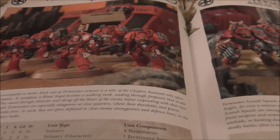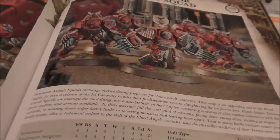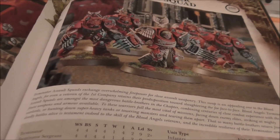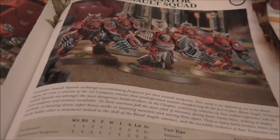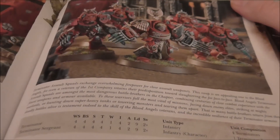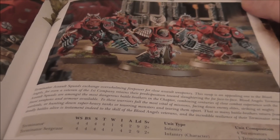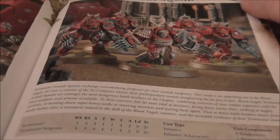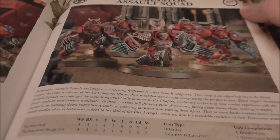Still in elites, you have terminators and terminator assault squads — both pretty standard, not much different than before. Now your terminator assault squad can have a banner, so you can put your new Blood Angel captain in terminator armor with them and have the standard. Not really a command squad since there's no apothecary, but it makes a nice fluffy centerpiece. I'll probably pick up one box of the new terminators just for all the pretty markings and special wargear on them.